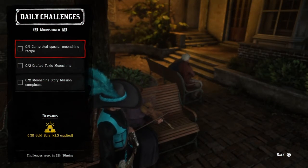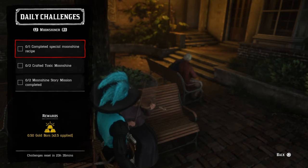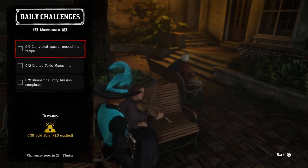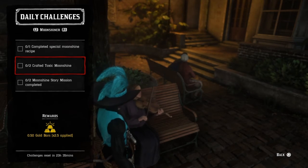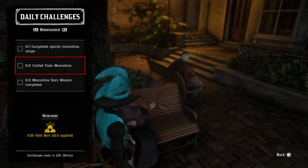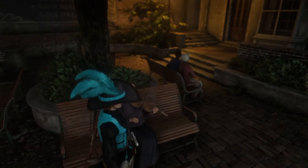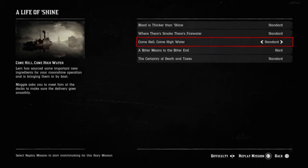For the moonshiner, complete any special moonshine recipe — just go downstairs in your moonshine shack, give them mash, and then give them any three-star ingredients to get that completed. If it doesn't count because you already have one made, change sessions and hopefully that'll be completed. For craft any two toxic moonshines, just go to any campfire in the game — whether it's in free roam, a wilderness fire, or your campfire — and craft any two toxic moonshines. Check if you're full and if so, get rid of a few first. For complete any two story missions, go to Progress, Story Missions, Life of Shine, and complete any of them — I'd suggest 'Come Hell or High Water' so you can also get your cover enemy kills and both will be completed.